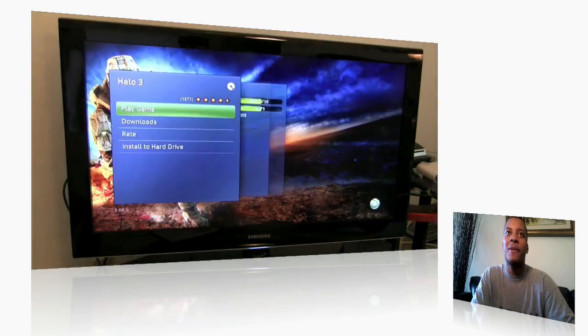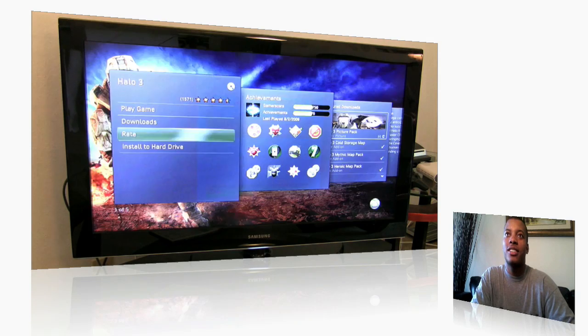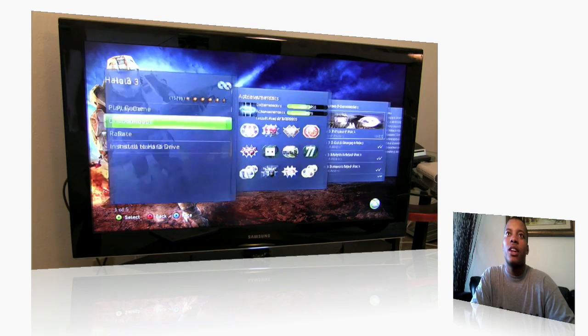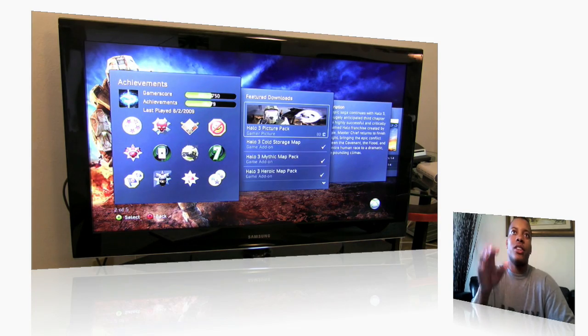So I go to my Halo 3 game here. You can actually rate games now — of course I'm going to give Halo 3 all 5 stars. You can also choose to play the game straight from here, and you can look at the achievements. You can go through and see the achievements better for individual games — it shows your game score, how many points are available for the game, how many points you actually got, and the same breakdown for achievements: how many are available and how many you actually earned.